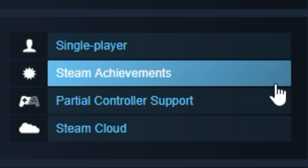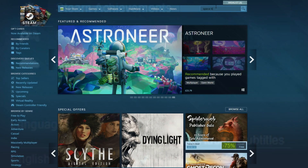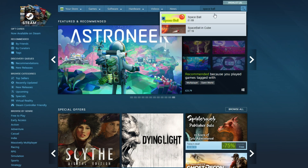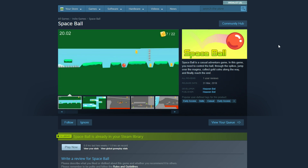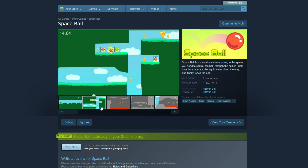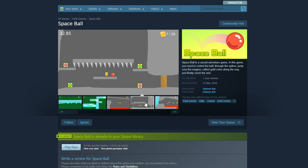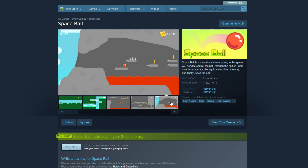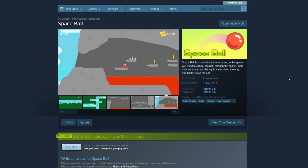It also supports a handful of different languages, as well as having Steam achievements and partial controller support. Before I get into the game itself, it's important to emphasise that it's still in early access. If there's any bugs, or just a general lack of polish, I'd hope there's more to come in future updates. That being said, I can't see any updates since the initial release in March last year, and by the looks of it, Heavenbot — or Hebot, as they've chosen to call themselves in-game — don't have anything else on its way down the pipeline.